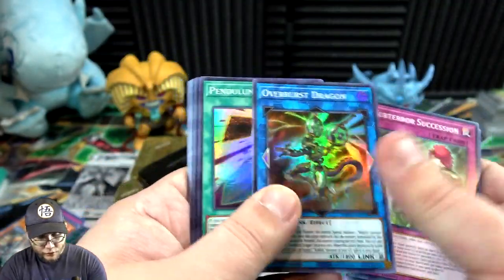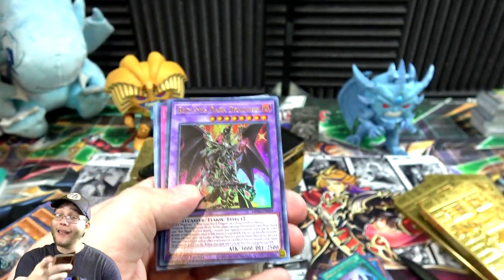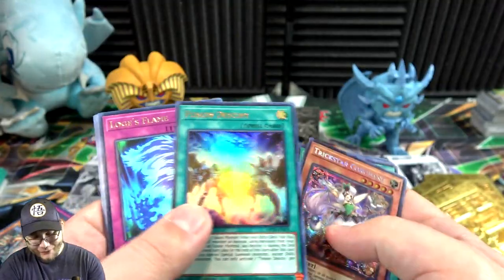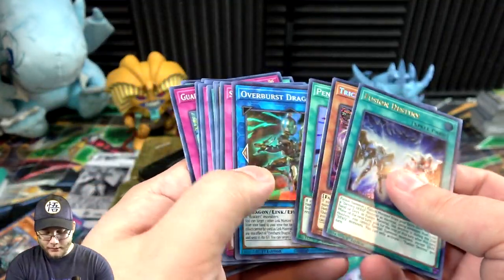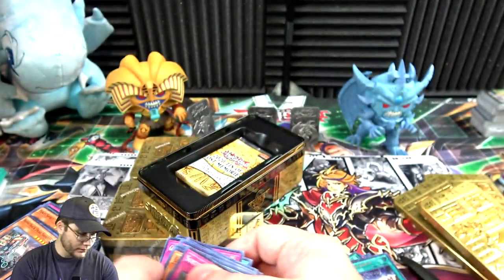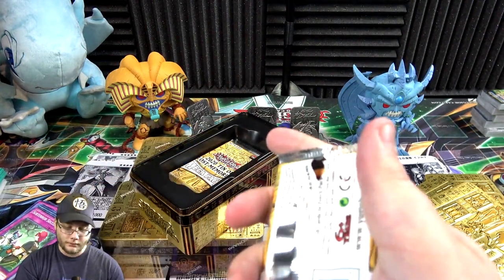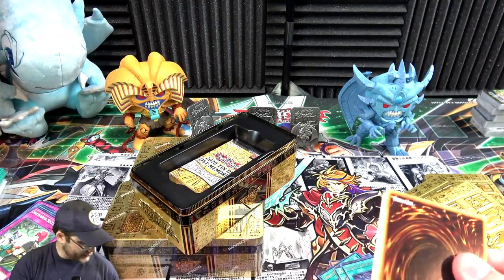Overburst Dragon, Pendulum Halt, Trickstar Corobane. Dragoon! Really — okay we might actually be able to do this. Fusion Destiny. All right we're only missing one now. I'm gonna need the lotto numbers too by the way — that's what I should ask him.